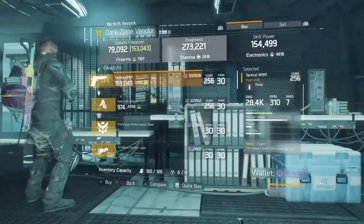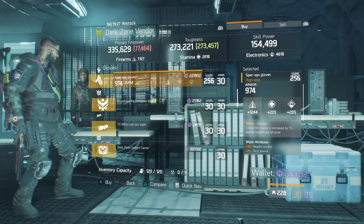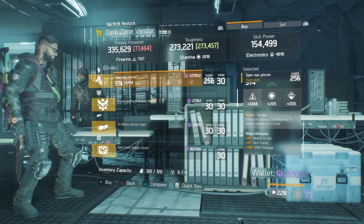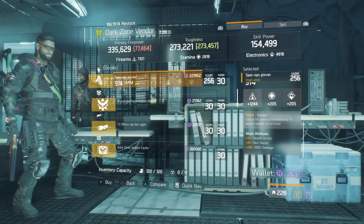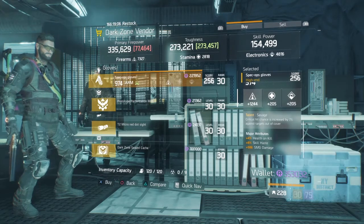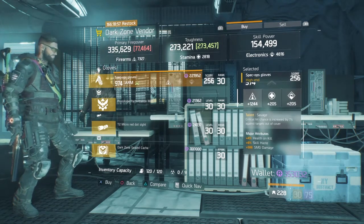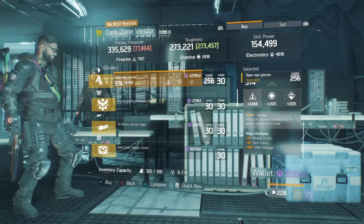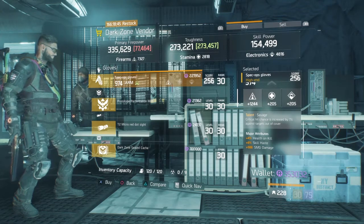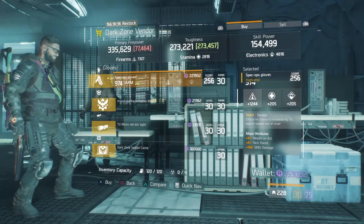East 46th checkpoint offers some pretty good Savage gloves. The armor is 974 with 1244 firearms, 4% health on kill, 8% skill haste, and 986 SMG damage. My recommendation is to take out health on kill and put in critical hit damage, which works really well with an SMG. Alternatively, you could take out the SMG bonus and run with health on kill — it's entirely up to you. Keep thinking optimization station: your armor and firearms will increase and skill haste will probably go up to 9%.